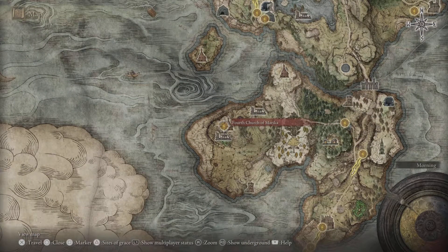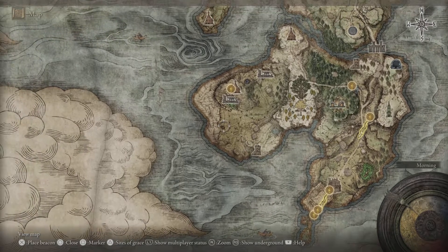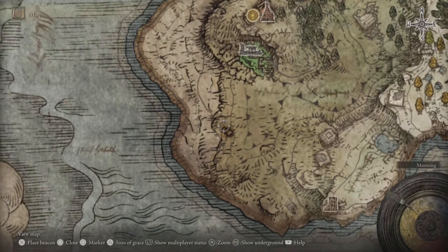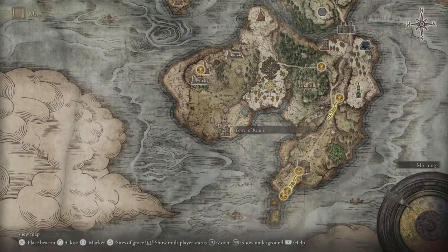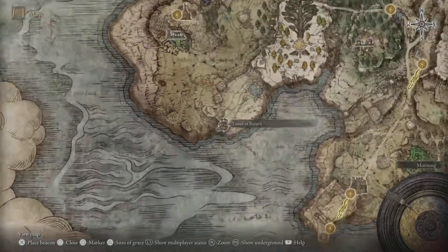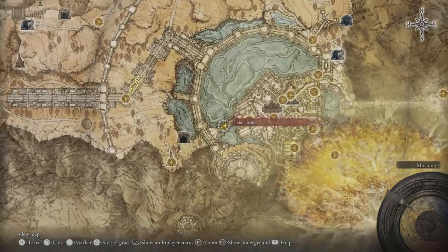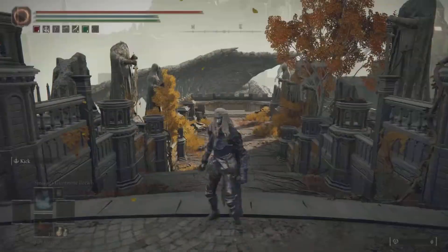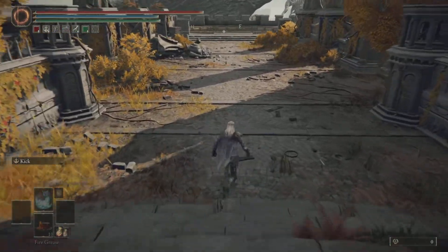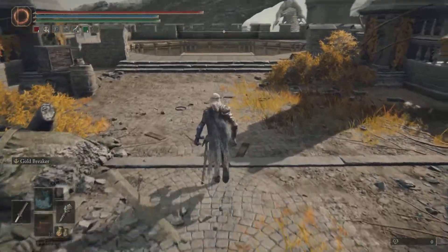To get to the Divine Bridge site of grace, you need to go to the Fourth Church of Marika in the Weeping Peninsula and work your way to the Tower of Return. Or you can start at the grace at the shack where a merchant is. From that grace, work your way to the Tower of Return, climb up to a trap chest — that trap chest will lead you to the Divine Bridge site of grace in Leyndell Capital.